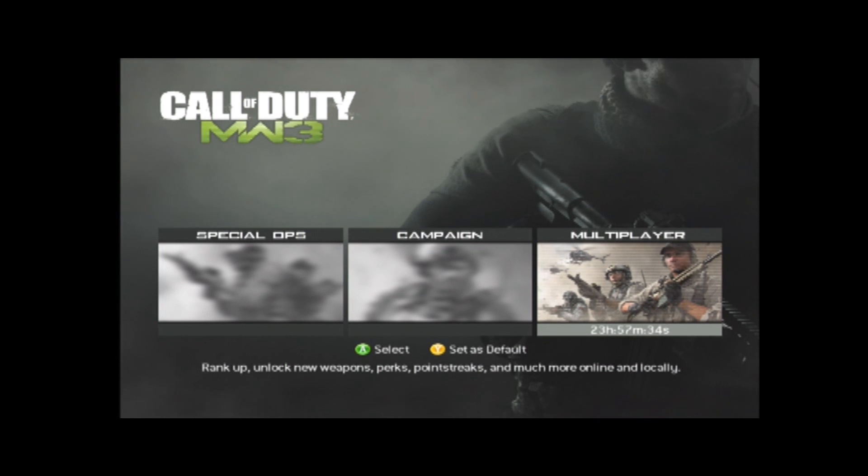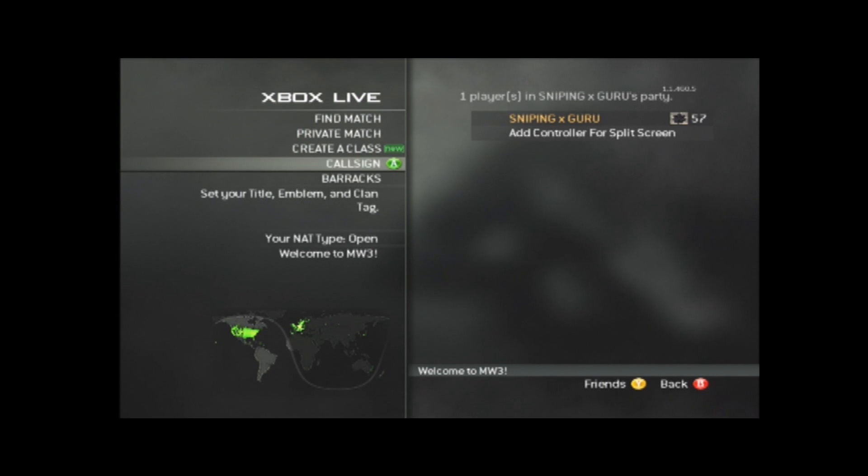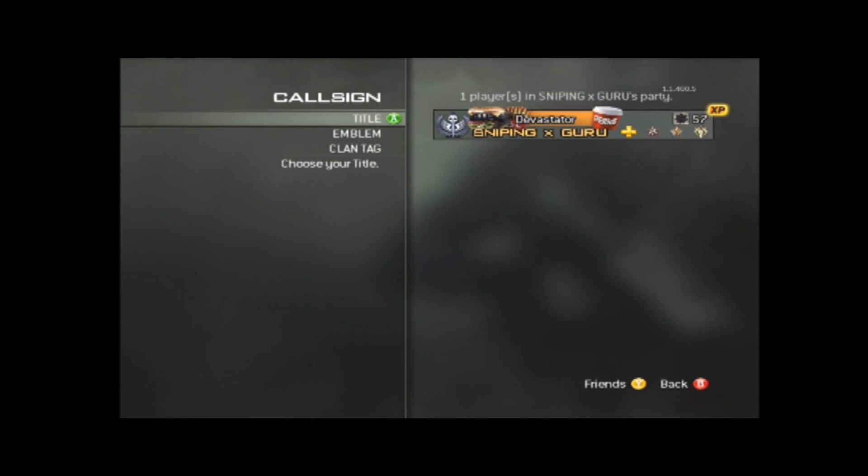Today I'm going to be showing you how to put buttons as your clan tag in Modern Warfare 3. Go to Multiplayer and Xbox Live, and then go down to the clan tag.